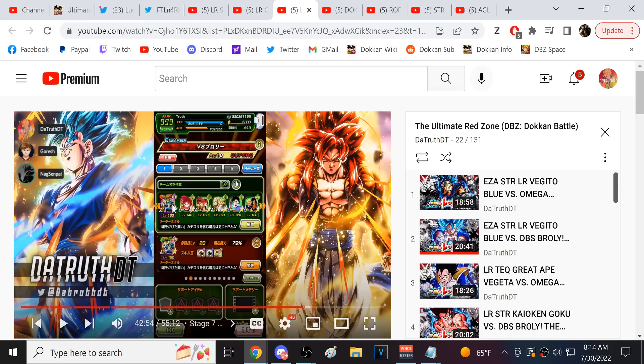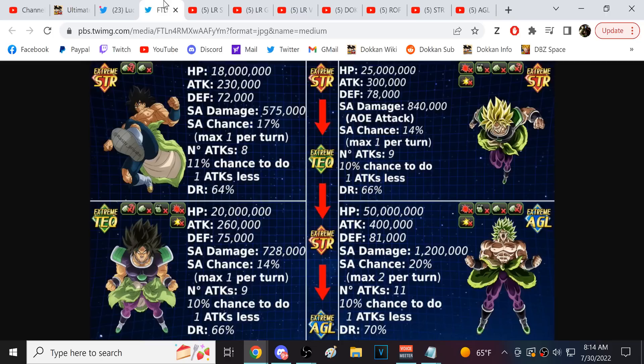Red Zone stages are designed to be fought with 200 leader skills — 200 leader skills aren't really challenged by anything except Red Zone. You bring your 200 characters and destroy it. Remember these are all Broly's stats, you can't dodge, and he has a powerful AOE, so you want to use powerful AGL characters. AGL UI Goku you probably don't want to bring — without dodging he can't get extra defense and he'll get crushed.